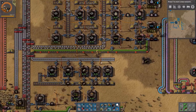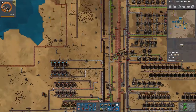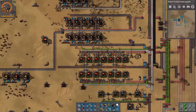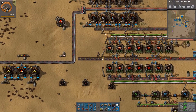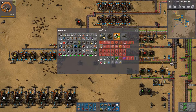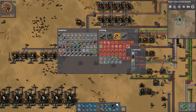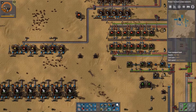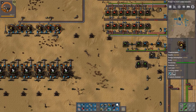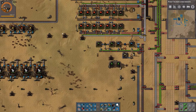Because what I want to do next is expand the bus — we have a lot of factories to build further down with blue circuits, robots, roboports and so on. Sulfur, coal, and water — that's not a very difficult craft.